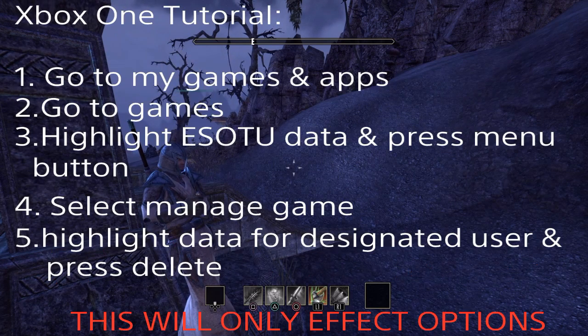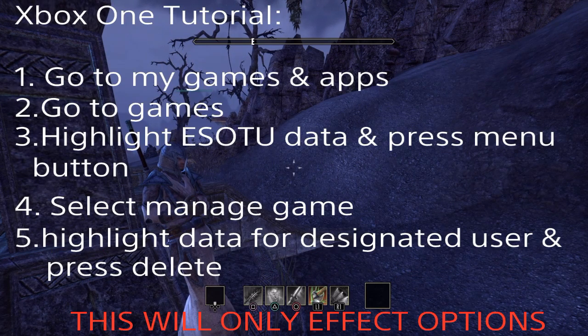Now let's move on to the Xbox One. From the Xbox Home menu, you guys want to go to the My Games and Apps section, and then click on Games. Highlight the Elder Scrolls Online Tamriel Unlimited tile and press the Menu button on the controller. Select Manage Game. Highlight and select Save Data for Desired User, and then select Delete. Remember, for Xbox One guys too, you guys just want to delete the game data, not the installed data that's on the hard drive.